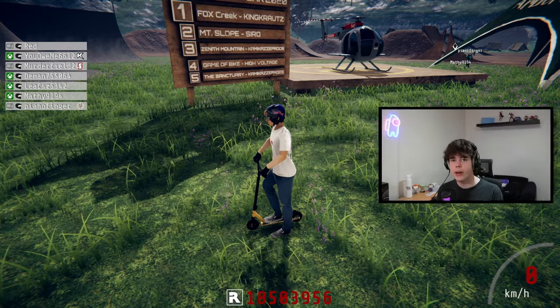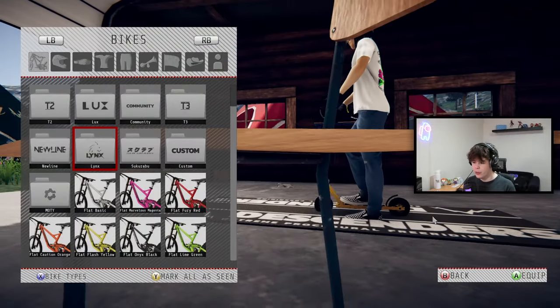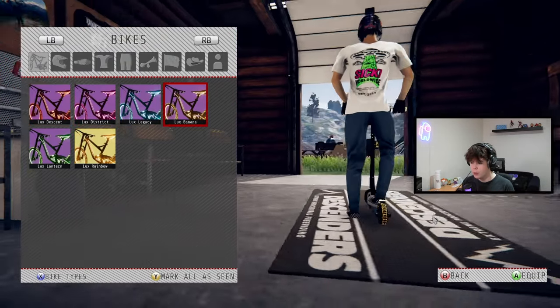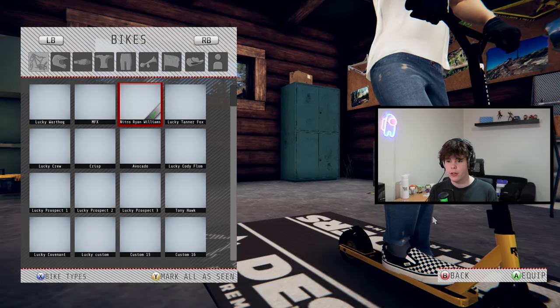First off let's see what gear you get with the bundle. If you go to your shed you'll be able to see that you have a scooter and you can ride it with any bike you have. You can use a Luxe bike, although it may not look great — they've actually added some custom scooters that actually look like a real scooter.